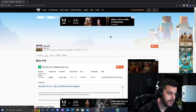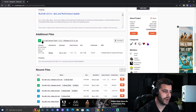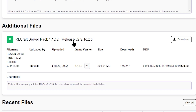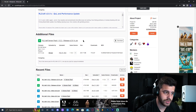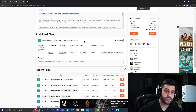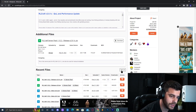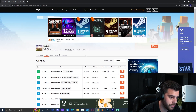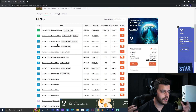We're going to click on Files and scroll down a little bit until we find Additional Files. As you can see, RCraft Server Pack 1.12.2 release v2.9.1. This is the server for 2.9.1. If you want a server for an older version — say you prefer 2.8 — go ahead and click 'View All'. This will bring you to all files, where you can see 2.9.1, 2.9, 2.8.2, 2.8.1, and many other versions.